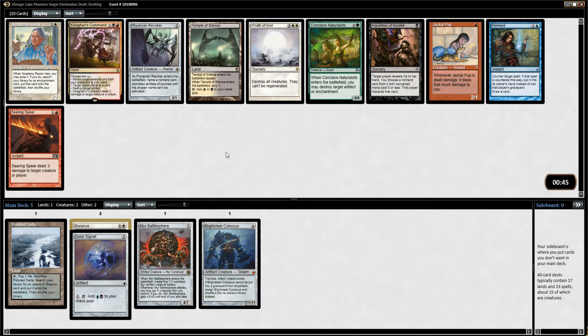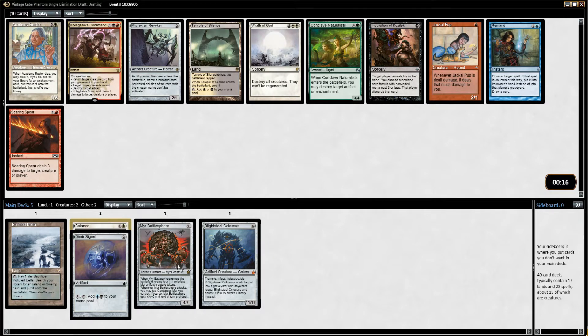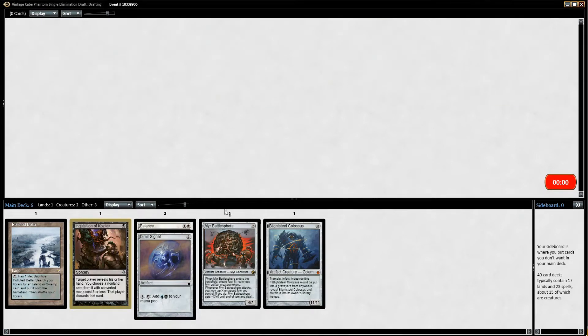Wrath of God — it's not the worst. Inquisition's really good, actually. I might just take an Inquisition because we can play a bunch of colors. Inquisition is great proactive control — stop them from doing anything silly. I don't like Wrath of God all that much. There's a lot of decks that don't rely on a ton of creatures, decks like ours where we're going to try and get Blightsteel Colossus down early, cheat it into play by doing a bunch of ramp or a Tinker combo. So it doesn't really play well against decks like ours. I'll try Inquisition.